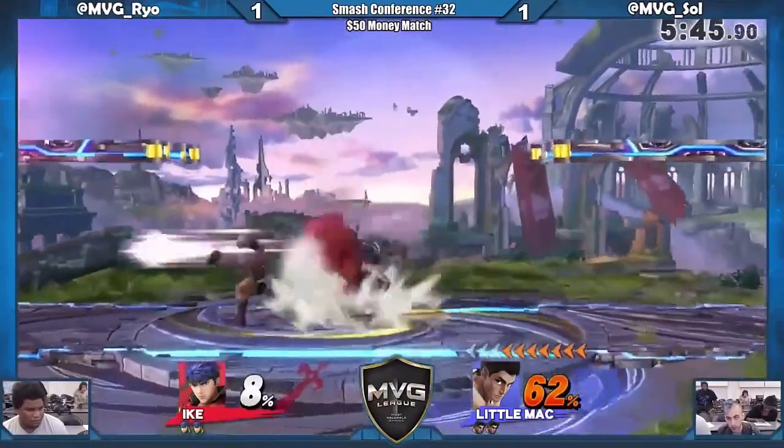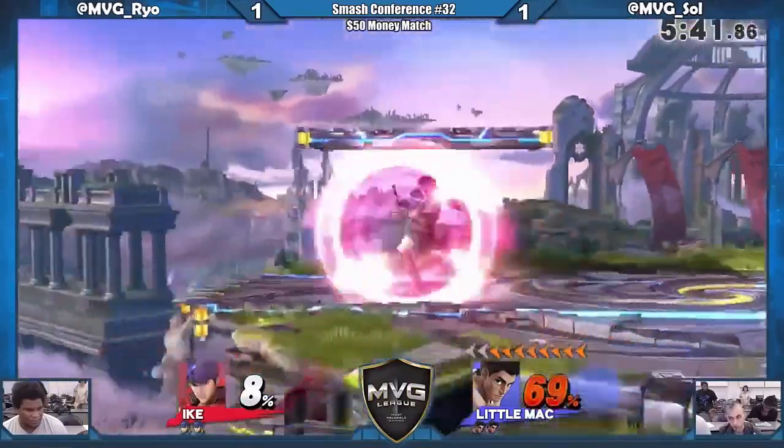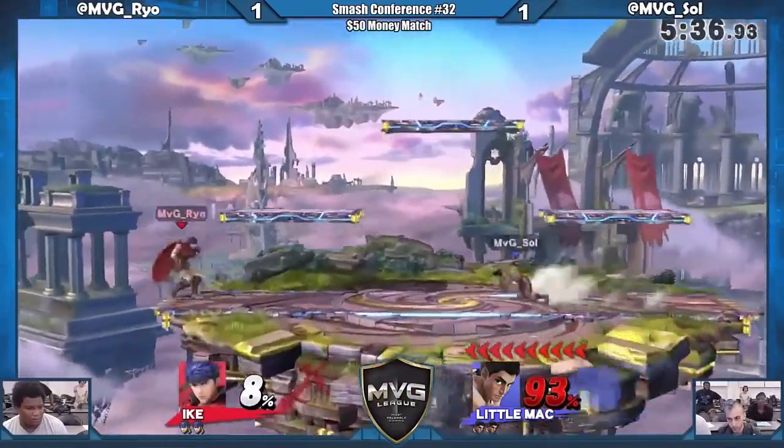Ryo's going in right now — like, I want this $50. Money, money, money! He's like, no invincibility for you — almost gets the spike, no invincibility.